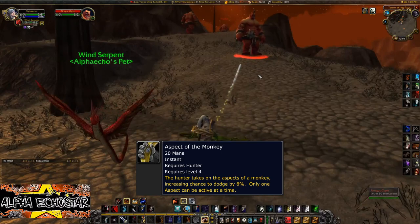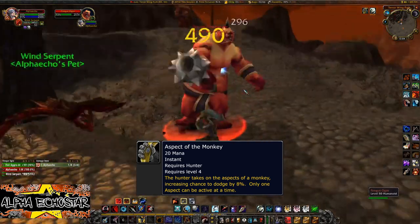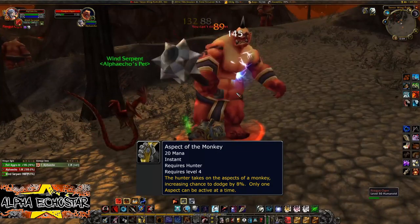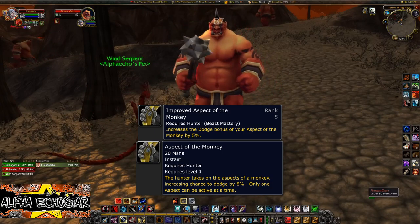Aspect of the Monkey is a spell that increases the hunter's dodge rating by 8 percent. It can also be further improved with Improved Aspect of the Monkey, overall increasing your dodge rating up to 13 percent.